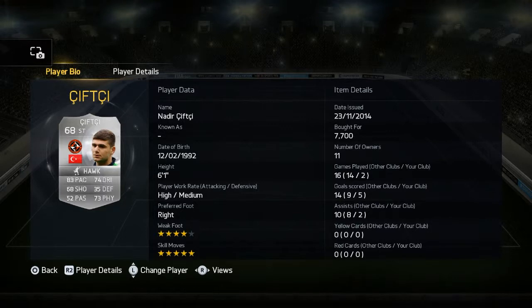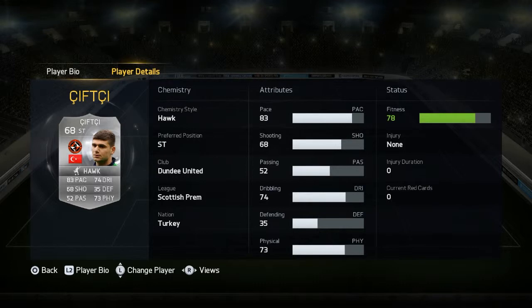Hey, what's up guys, it's Gary here and welcome back to another video on my channel. Today we're doing a FIFA 15 player review on Nadiel Chief G. As you can see, he's got four star weak foot, five star skills, and you can get him for 7k. He's got five goals in two games for me.